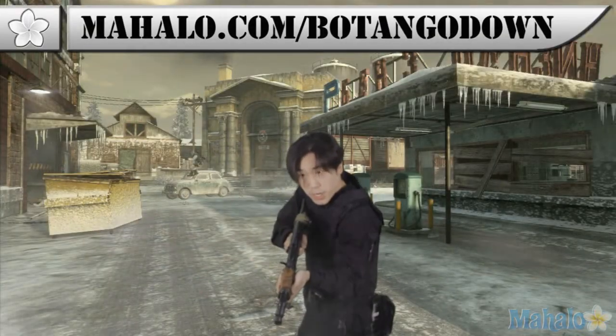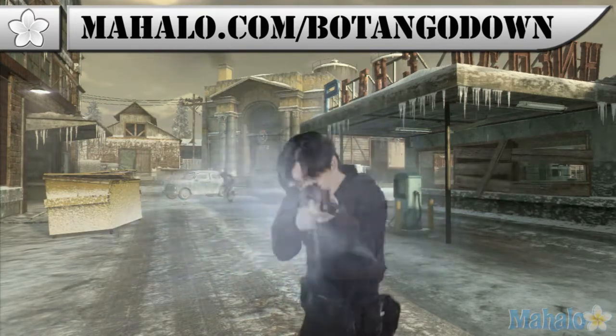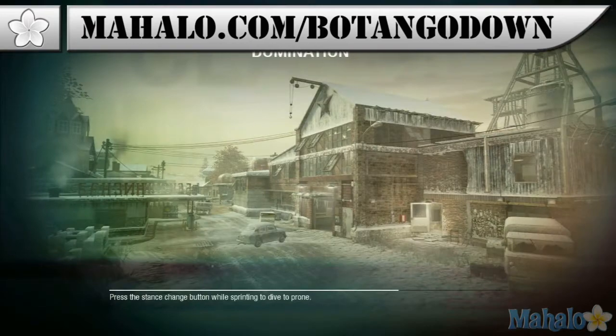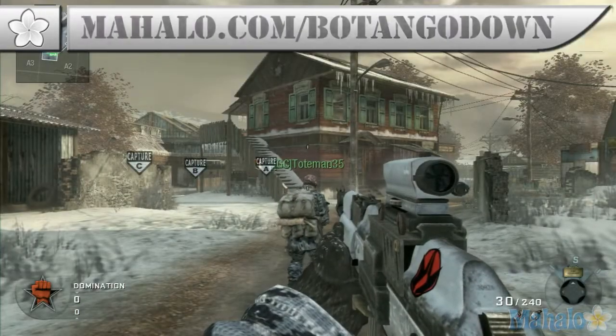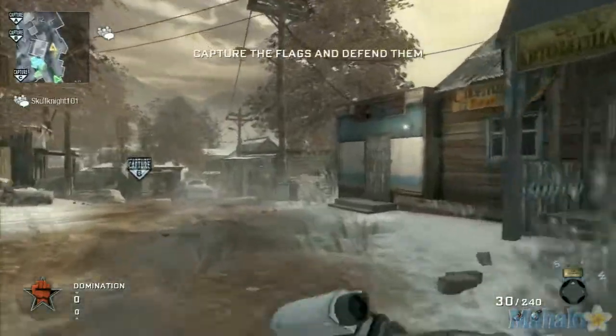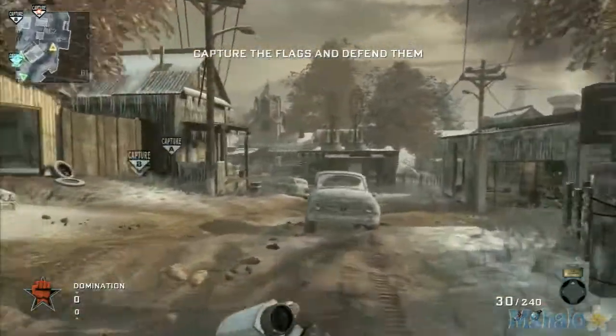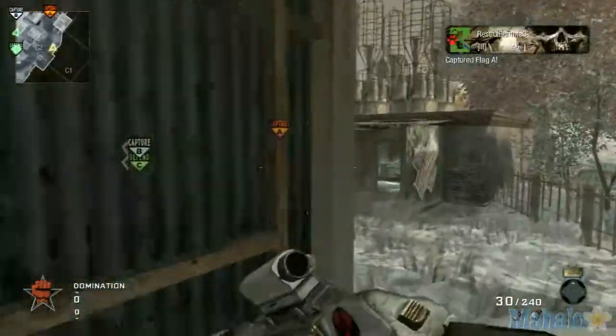Hey shooters, we're in Russia today on the brand new map Stockpile — let's find these warheads. Today we're looking at the map Stockpile and I'm a big fan of this map. It's a little blown-out Russian village and there are some nuclear warheads hidden throughout the map.